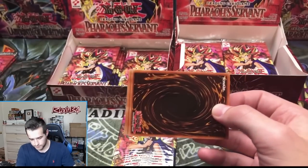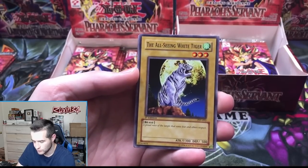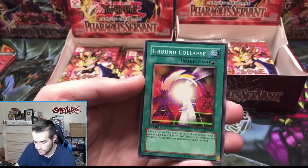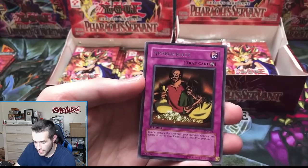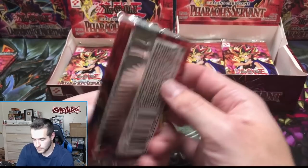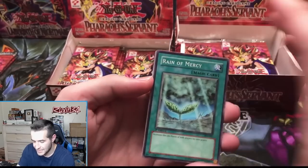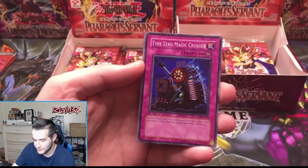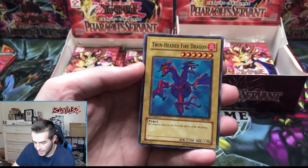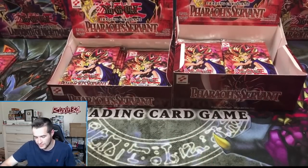Retail pack number 14 — Bite Shoes, The All-Seeing White Tiger, Sword Hunter, Ground Collapse, and an Inappropriate — just a rare. Reign of Mercy, Type Zero Magic Crusher, Inspection, Twin-Headed Fire Dragon, and Monster Recovery — just a rare. That Genzo still eludes us — will it happen?